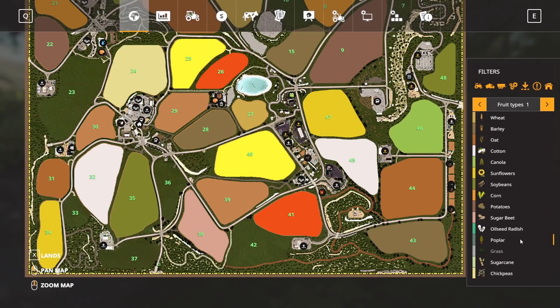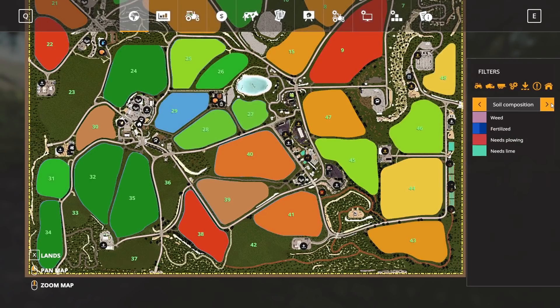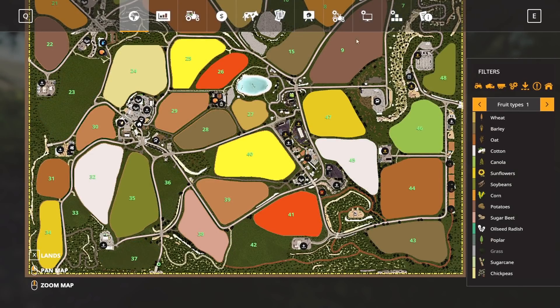I don't have any mods installed except for easy development. So these are just the icons that come with it. You have chickpeas, lentils, and tomato added in. There are other crops such as carrots and onions that are mentioned, but that's only going to be on the other version of the map as far as I can tell. This is the silver version, so I wanted to see what it would offer as opposed to the gold version.